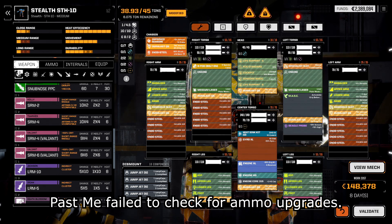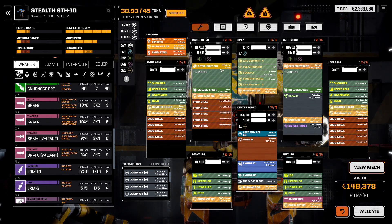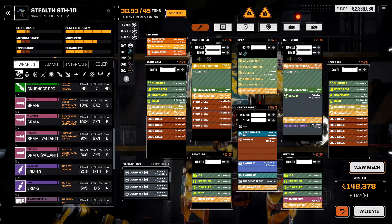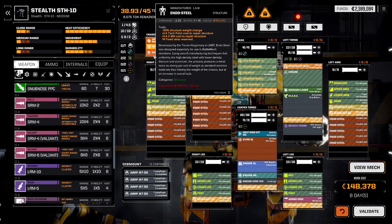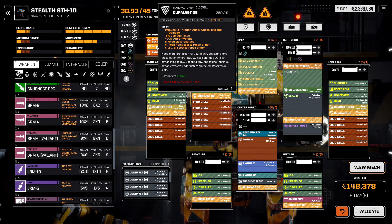The Endo Steel is just kind of all over the place. That's because the 14 fixed slots it has are not restricted to one particular location — that's why we have five slots of Endo in one arm, four slots in another, nothing in the left torso. The Endo Steel slots can slide around wherever they fit, as long as you have enough total slots. But the Durlast Quick Sell armor takes specifically one slot in each location.